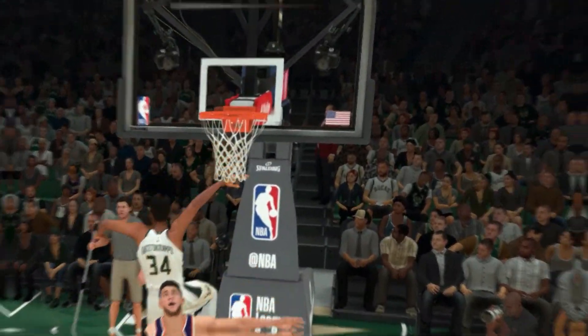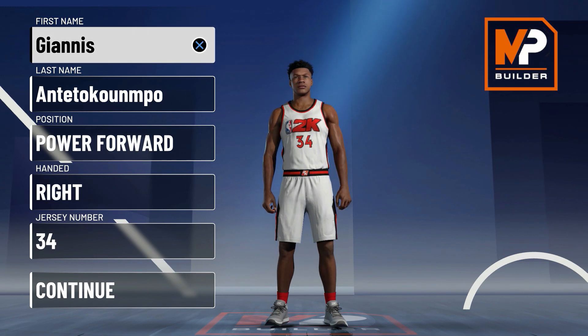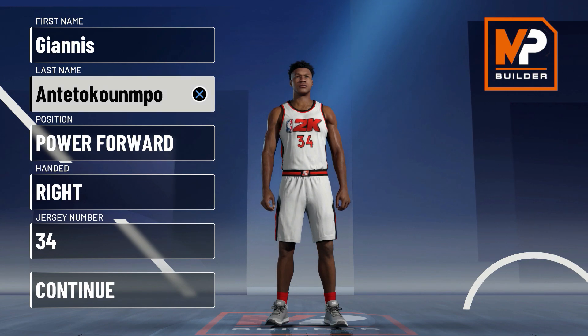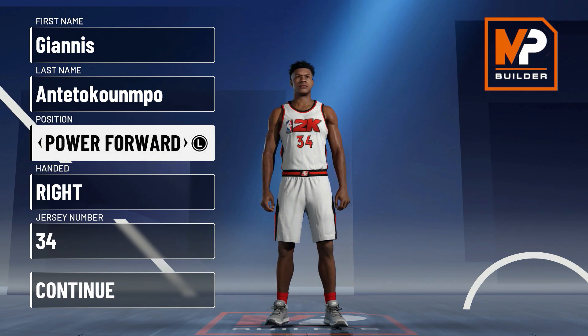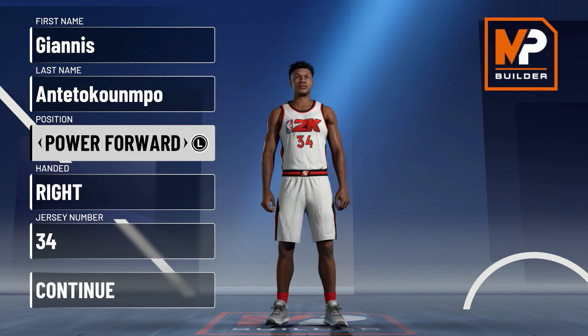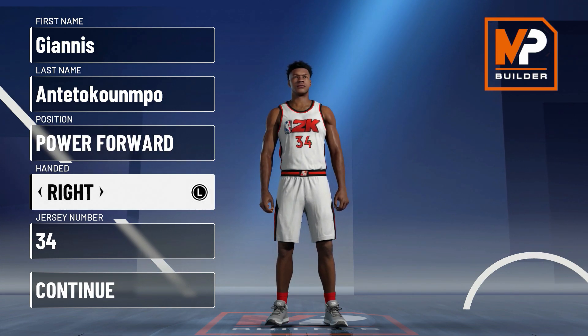We have arrived in the MyPlayer builder. Without wasting any time, let's get started. For the first and last name it doesn't matter — I'm going to use Giannis, and I'm not even going to try to pronounce his last name. Moving on to position: you want to make him a power forward. I know Giannis plays a bunch of different positions, but to get the best Giannis build you've got to go with power forward.